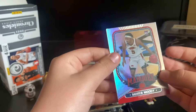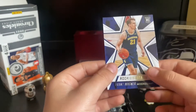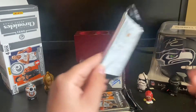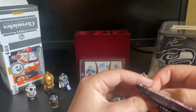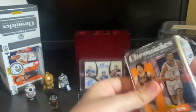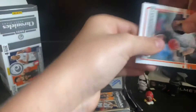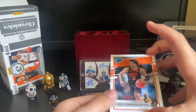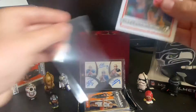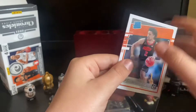We also have Mark White, Moses Moody, Fons Wagner Rookies and Stars — that's not bad at all. Oh my gosh, are you kidding me?! What is this box — a Cade Cunningham rated rookie again! I know he's not doing that great but he's injured.